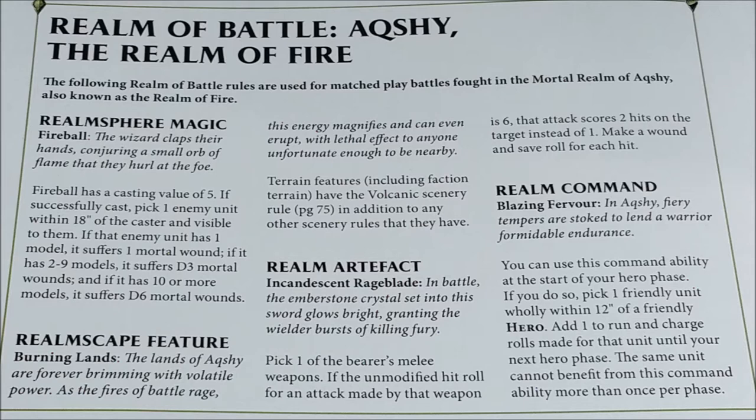The realm command ability is Blazing Fervor. You use it at the start of your hero phase: pick one friendly unit within 12 inches of a friendly hero, and add 1 to run and charge rolls made for that unit until your next hero phase. The same unit cannot benefit from this command ability more than once per phase. It's really good — you gain quite a lot of movement for charging. It's especially useful with armies that can charge after running.